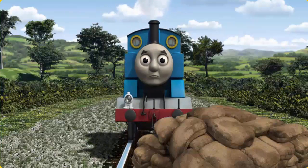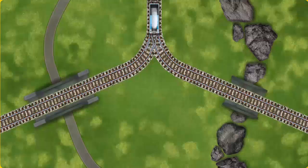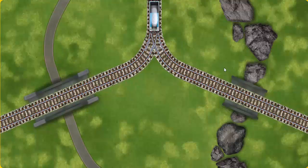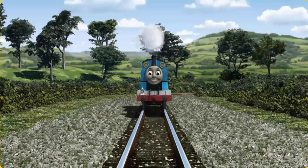Suddenly, the tracks were blocked. Thomas had to stop. He needed to go a different way. Find the track that goes over the shortest bridge. Let's go!